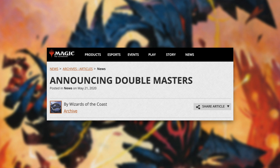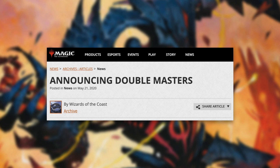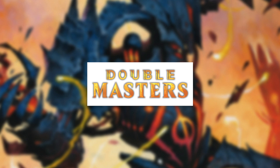Today Wizards announced the Double Masters set. According to them, it's a set filled to the brim with powerful and popular reprints. It's set to come out on August 7th of 2020. In the 15-card booster packs, they're including two rares and two foil cards per pack. There are going to be a total of 332 cards in the set and 24 packs in a box. Each booster box also comes with two non-foil borderless showcase box topper cards.